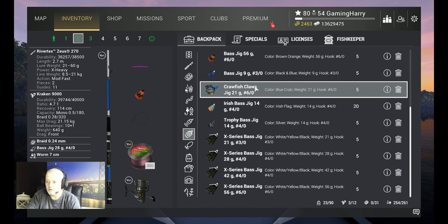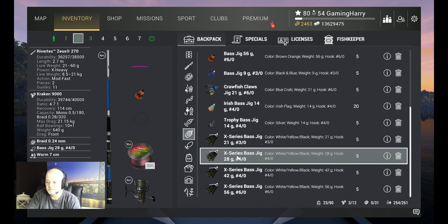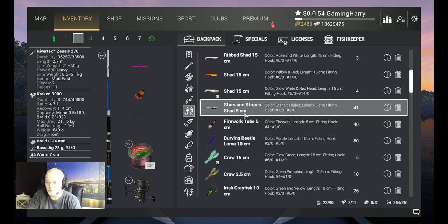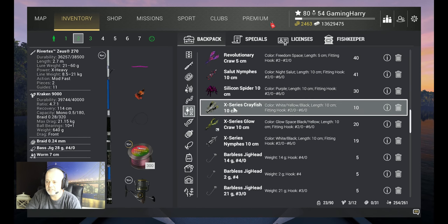When I do a competition I use the crawfish claw 6.0, or of course the X-series bass jigs. Also works is the rattlesnake worm, or the X-series nymphs — whatever, try it out guys. But in this video I'm just gonna show you how and where I catch them.